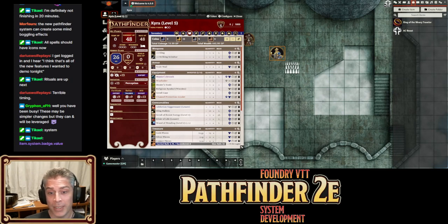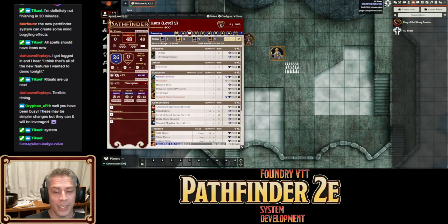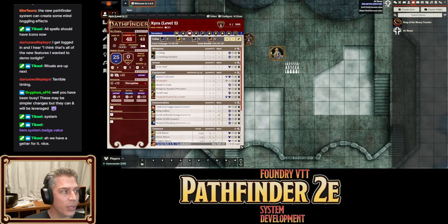Apparently it should be item dot system dot value, but item dot badge dot value does work. So you can now do cool effects that way. People who wanted to make custom conditions that do weird things can sort of do it now, so long as it's doing a static plus or minus based on the effect. You can do minus one times for a penalty.